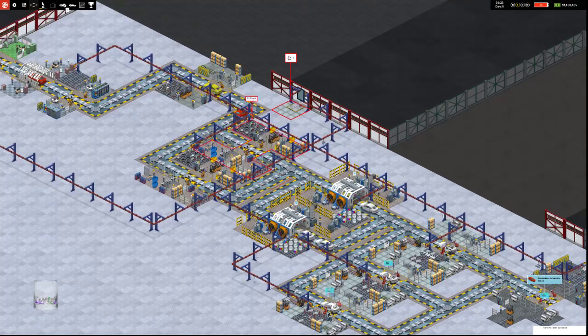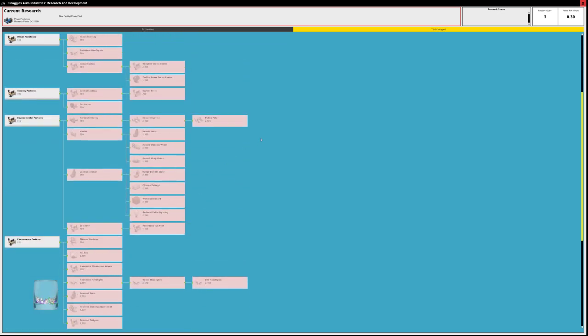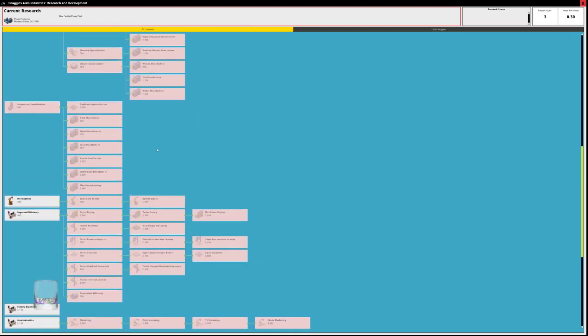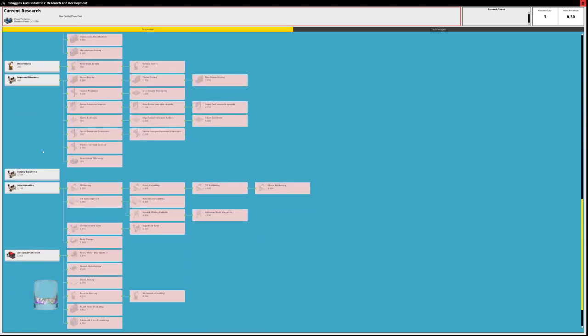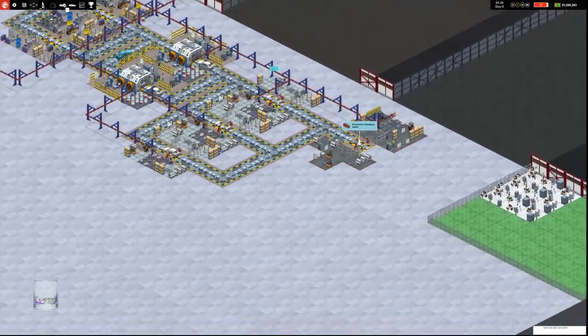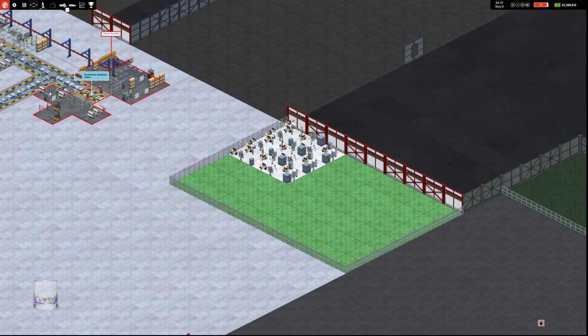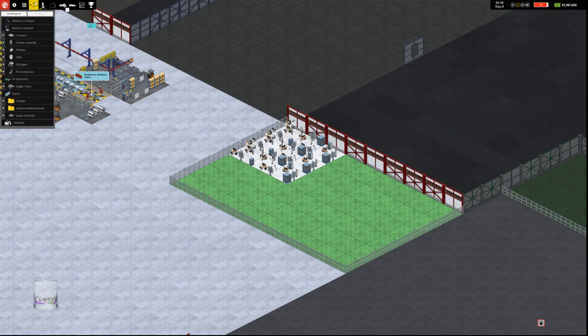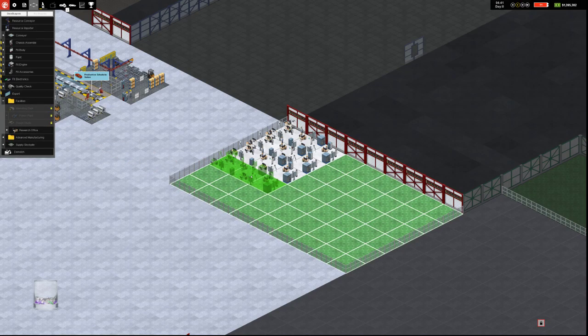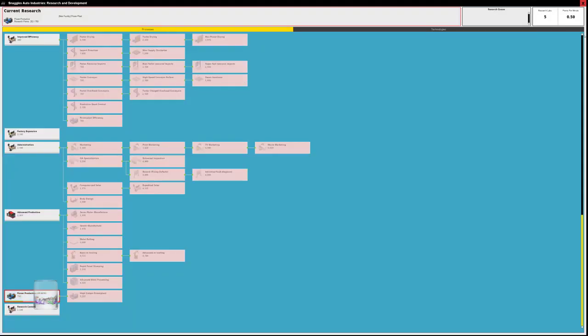We want to sell 10 cars so we can work on our research. We're currently researching power production, and we also research different technologies like safety features, driver assistance, etc. The first thing I want to do is get all of these improved processes — improved efficiency — get our power production up. We have 1.4 million. We'll build a couple more research offices. We have five, making about 0.5 points per minute.